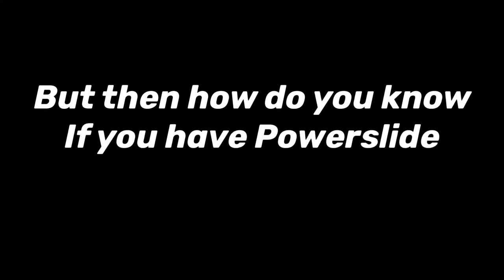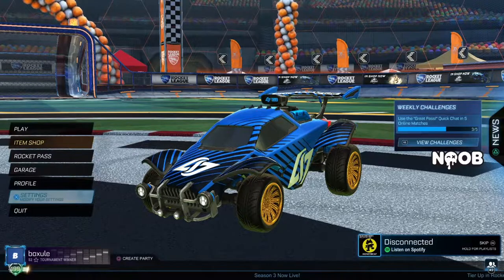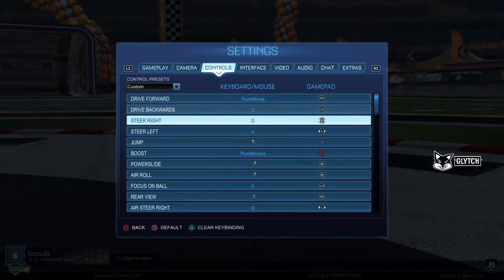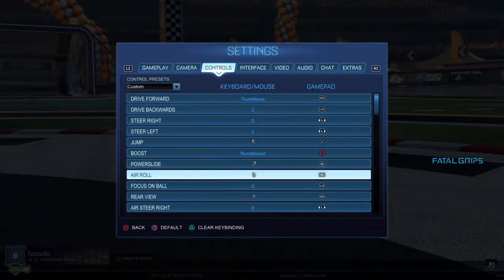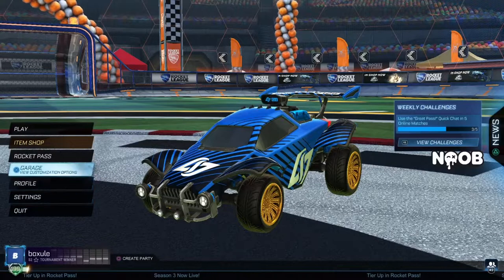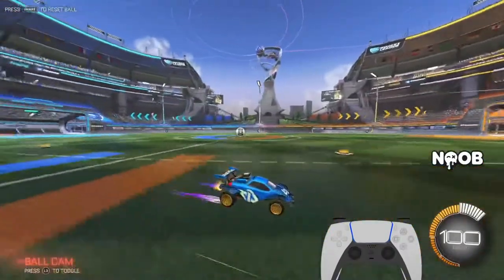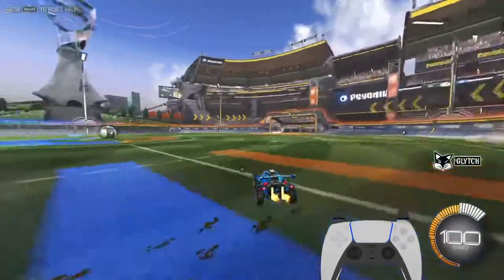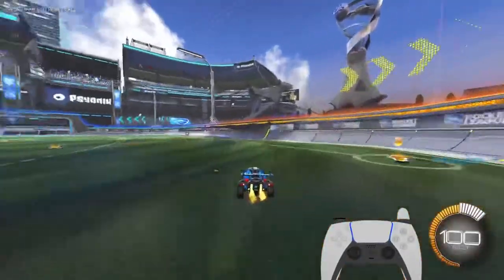But how do you know if you have power slide on? What you're going to do is go to your settings, go all the way to your controls, go to view binds. Once you scroll a little bit, you'll see power slide — or some people call it drift. You're going to bind that to either your bumper button, or at least have your air roll and drift slash power slide on the same bind so that you can have easy recoveries when you're trying to hit the ball or trying to defend. Now that you have the setting on, let's go into free play and I'll show you guys what you can do with power slide and how to apply it to your real gameplay.